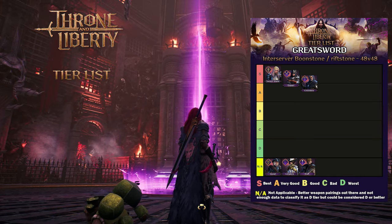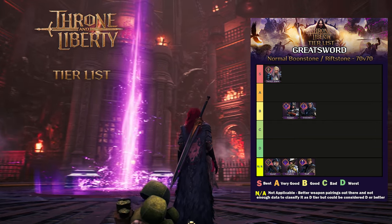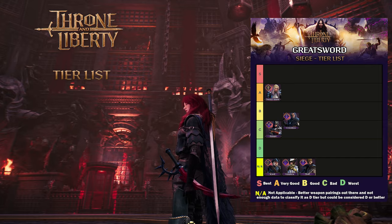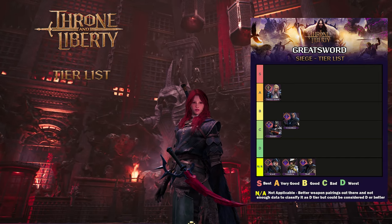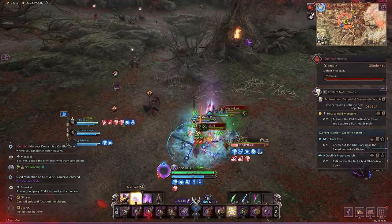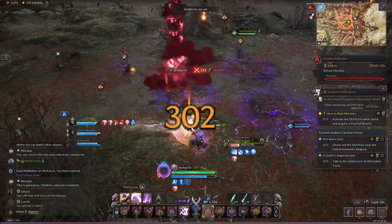Let's start off by showing each weapon's pairings with the Greatsword from S-tier to F-tier, including both PvP and PvE. The Greatsword paired with a Sword and Shield is an S-tier weapon combo for small-scale fights in PvP, since it can soak up damage from multiple sources and instantly dish out damage within seconds to 100-0 any champion outside of a Sword and Shield. The Greatsword paired with a Dagger is also similar for its speed in killing a single target.